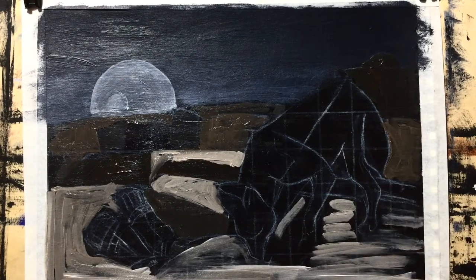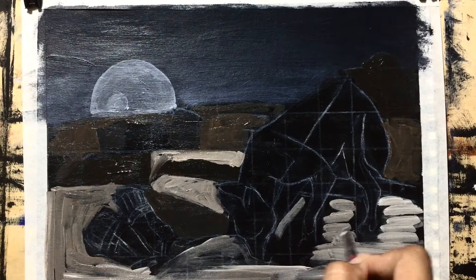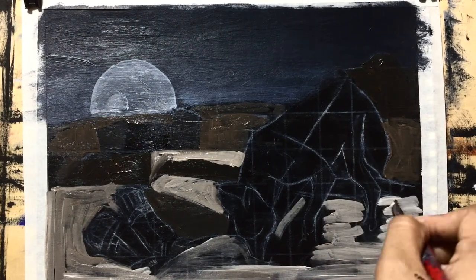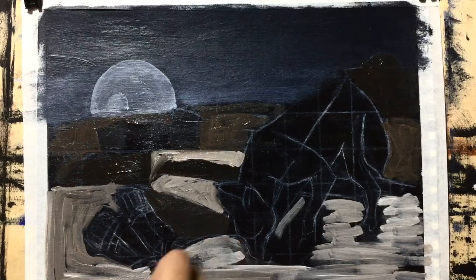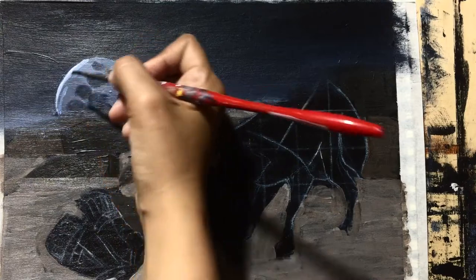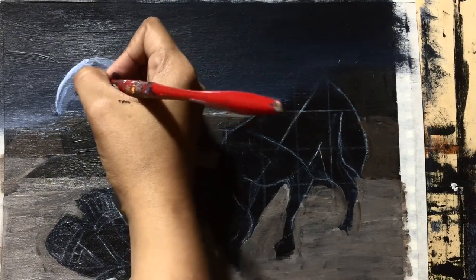Since it is evening, I painted the sky dark with a combination of Mars black and ultramarine blue. The desert landscape is a ruin of Asian structures. It fascinates me because it gives that surreal feeling of solitude and emptiness.